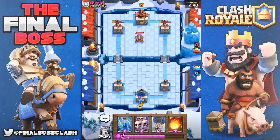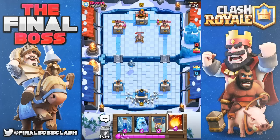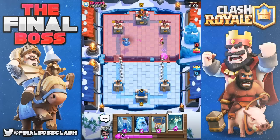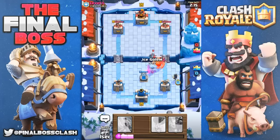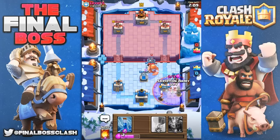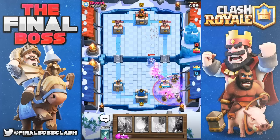He drops down a cannon, which is really weird. If I would have thought a little smarter I could have pushed on the right side, but I put the mega minion on the left — not a solid play. Going ahead and fireball that, taking out one archer and a cannon. Maybe some skeletons get over here, but he zaps. I didn't realize he has a giant. This is our time for the electro wizard to shine. Put down the ice golem to hold everything off, drop the skeleton army to take care of that.